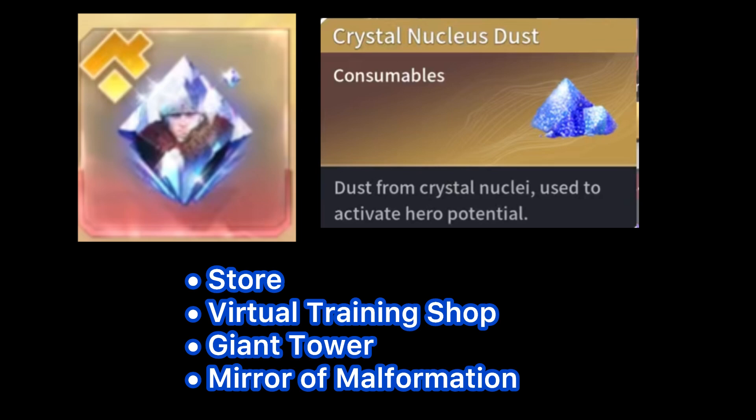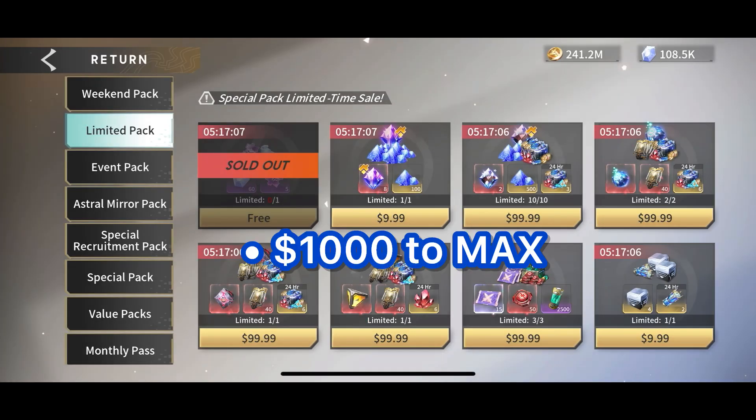There is one more source: a universal shard or universal crystal. We haven't gotten full information on how it can be used or when additional heroes can be awakened, but it's similar to prototype universal crystals. They're going to have chaos shards available to do the same thing for awakening, so you may want to consider hoarding some of those.